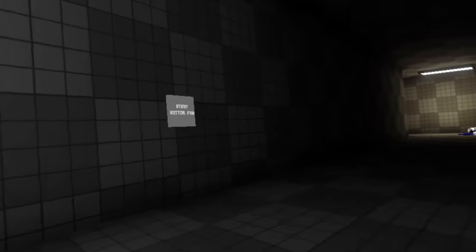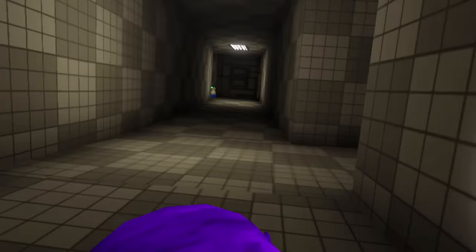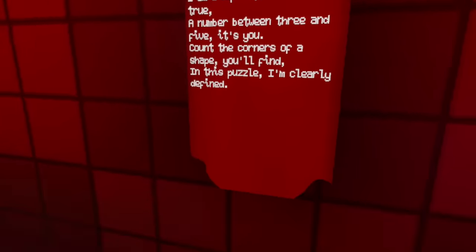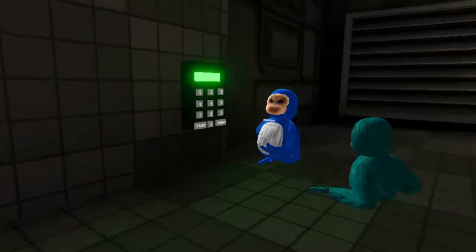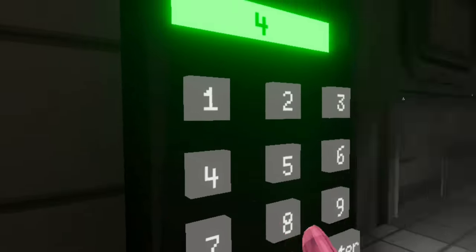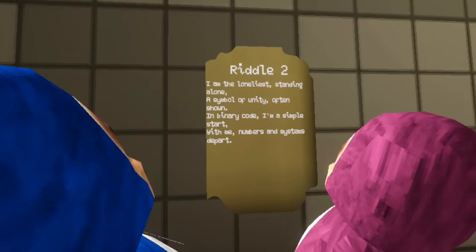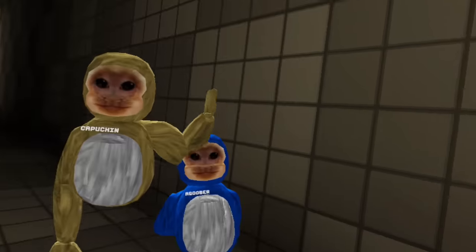This is horror mode — horror mode is back! Oh, it's like a riddle. Riddle one: I am a square, solid, and true — a number between three and five, it's you. So three and five — it's four. Okay, so I gotta type in the number four. And the lonely one standing alone, a symbol of unity — in binary code, a symbol of star. I think it's one.